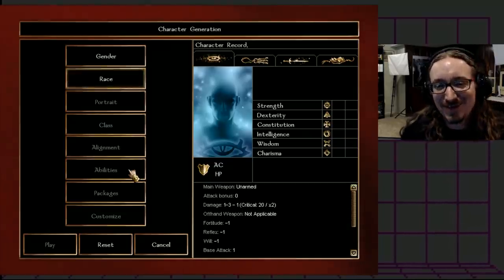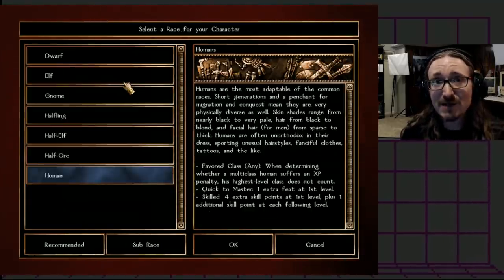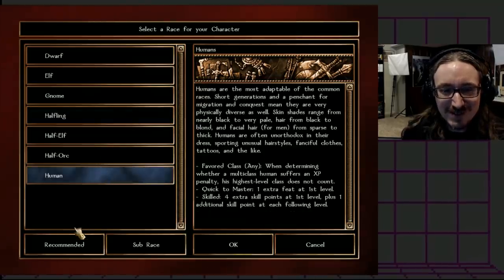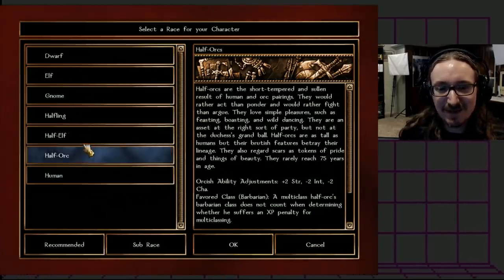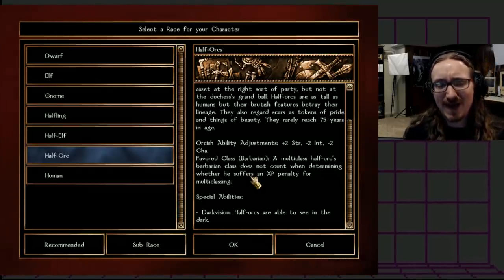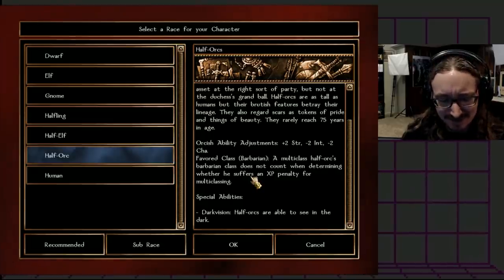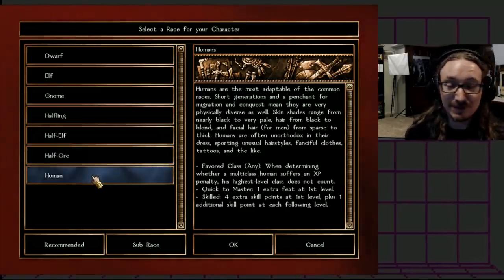First choice: male or female — doesn't make any real difference except in roleplay. Race, however, does make a difference. We have dwarves, elves, gnomes, humans, all the usual suspects, and you can even make up your own sub-race. Some races have favored classes — for example, the half-orc is great for barbarians. The half-orc's barbarian class doesn't count when determining XP penalty for multi-classing. If you want a half-orc wizard-slash-thief, you might take XP penalties. That's generally why I recommend the human — they don't have those penalties and can multi-class freely.